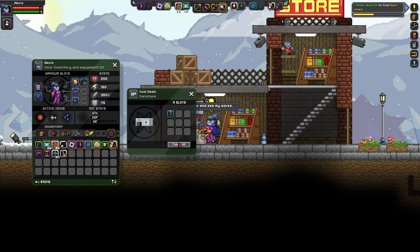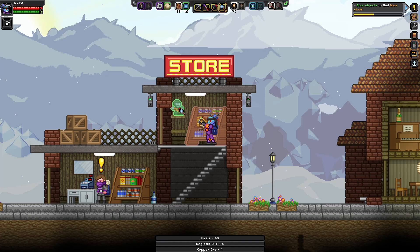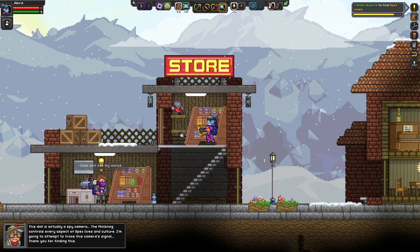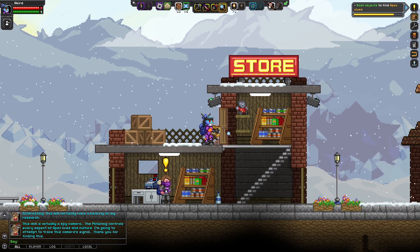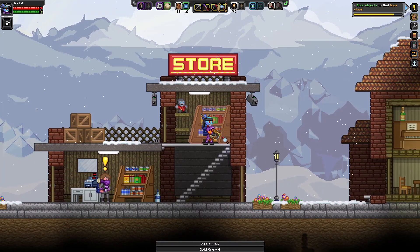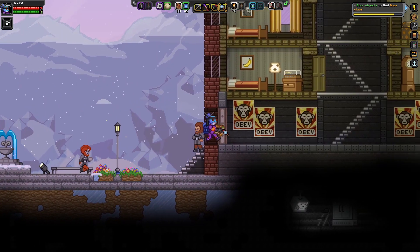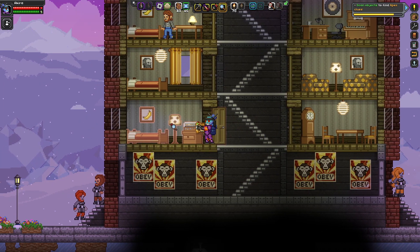Another shopkeeper and store — I don't really need the staff but I'll take the pixels. Look at that Big Ape plushie — 'something about this doll makes me uncomfortable. I think it may have cameras for eyes.' It does — 'this doll is actually a spy camera. The MiniNog controls every aspect of Apex lives and culture. I'm going to attempt to trace the camera signal.' There's a shotgun but I don't really want that. This area is blocked off and the Apex will get mad if I try to break in, so I'll ignore that.